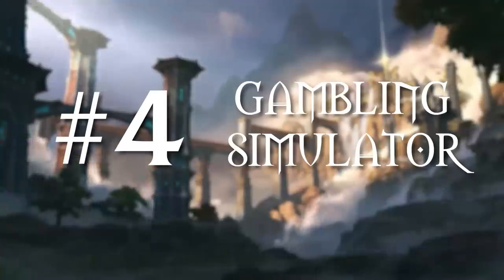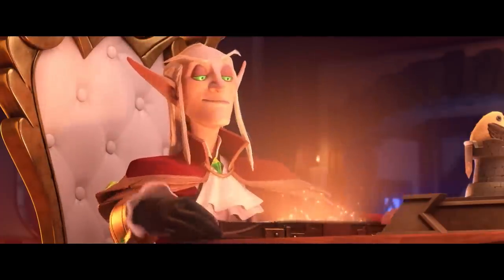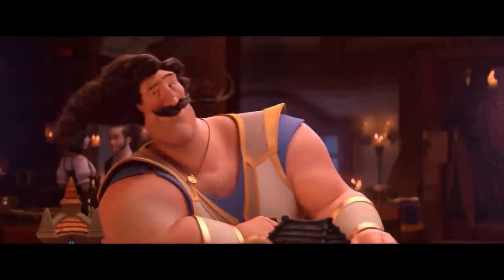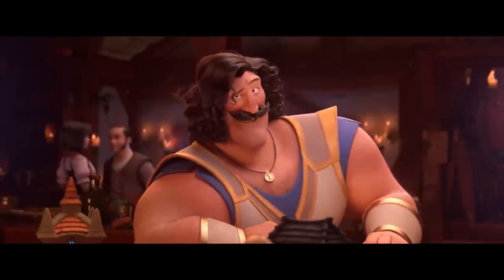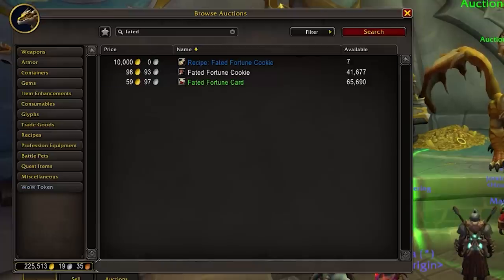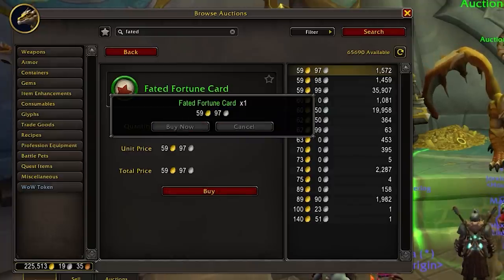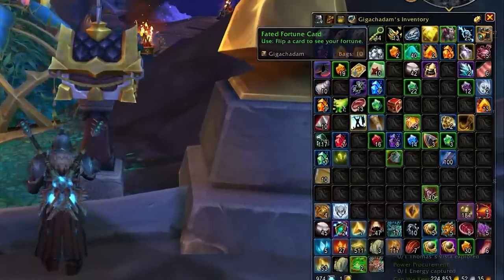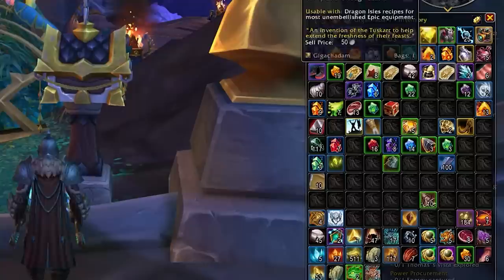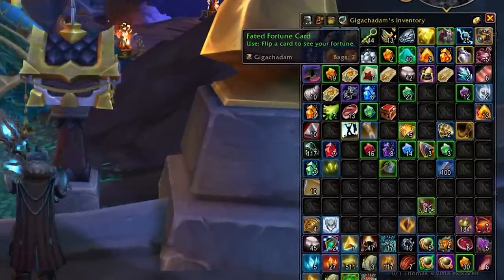Let's move on to number four: gambling simulator. Do you like to tempt the fates? Do you like to seduce Lady Fortune? Does the phrase 'addictive personality' apply to you? Well, then I only have one thing to say: pick a card from the fated fortune deck. If World of Warcraft was not already a gambling simulator, it sure is now with the new Dragonflight fated fortune cards. Players with inscription are able to make these cards and sell them on the auction house. But what do they do?